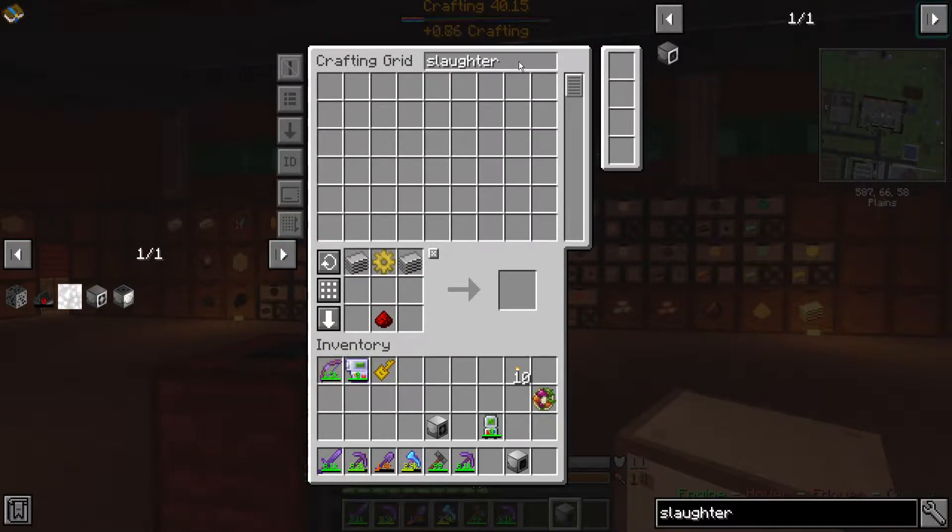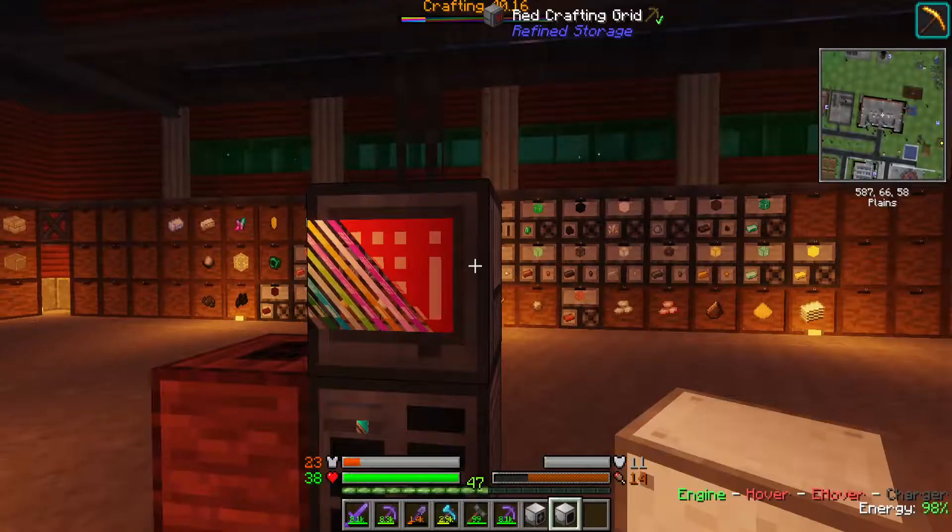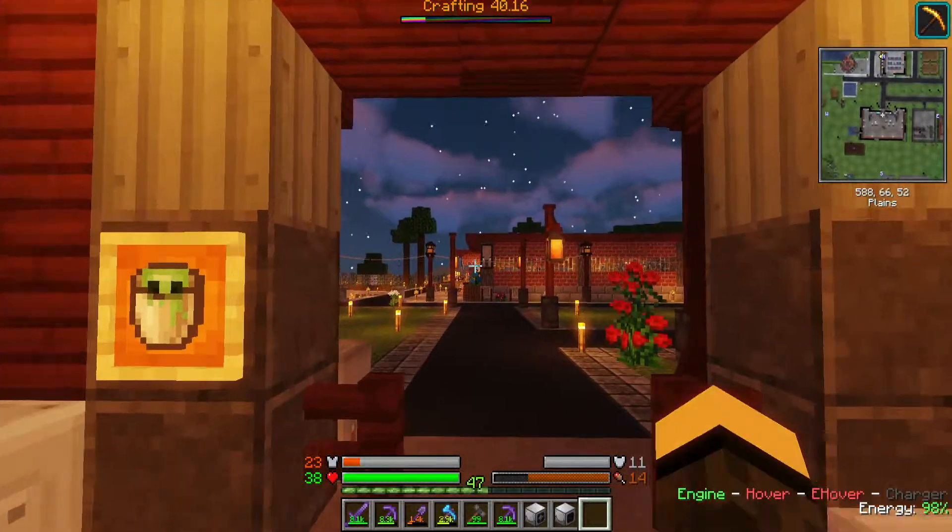I just need some golden gear — let's just make a few of these. We have a mob slaughter factory, we have our animal baby separator, and we have nighttime.